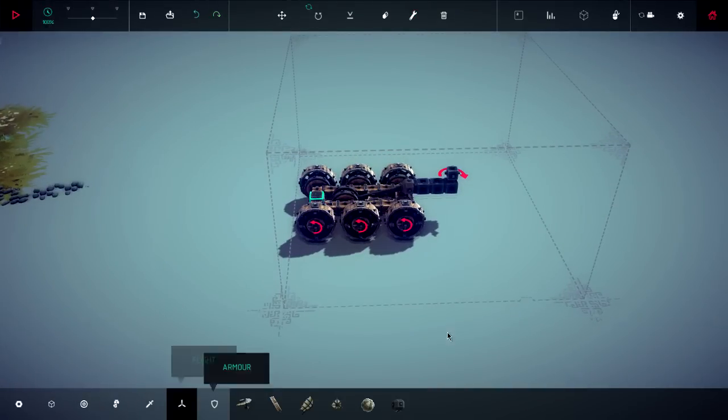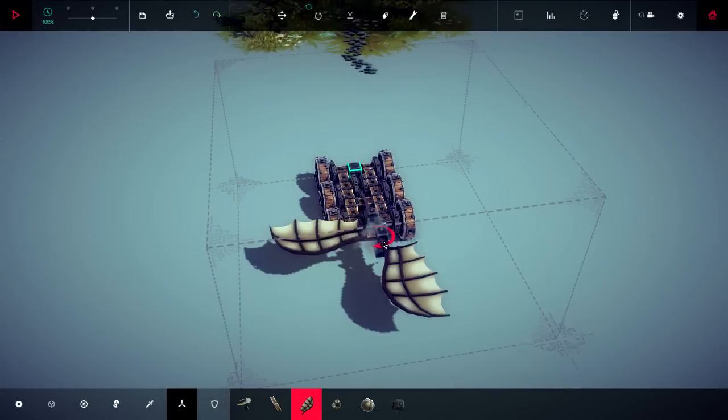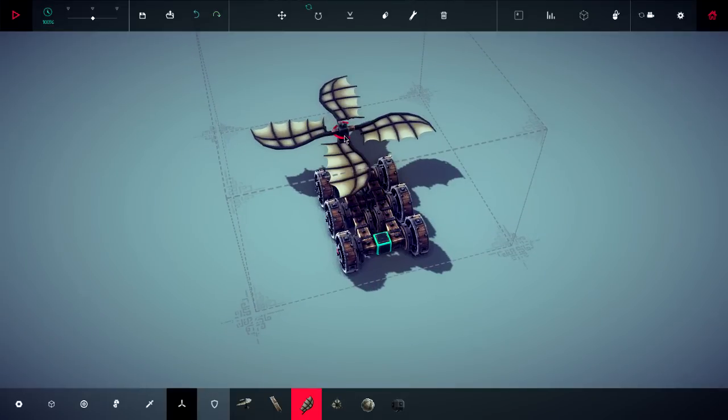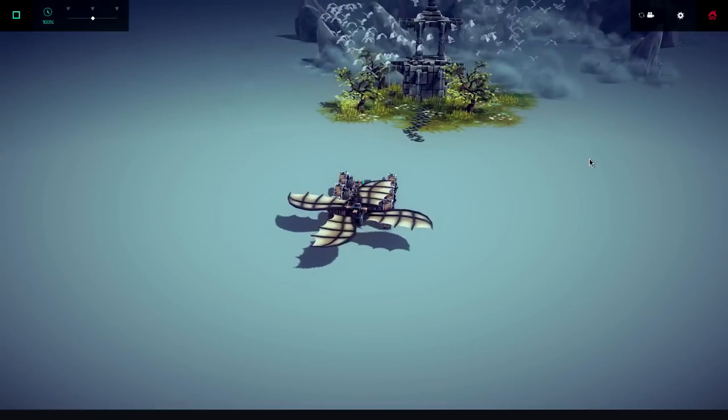And then what if we put on some wings on the side of this? So it'll just sit here and spin — got to flip that one around. It doesn't really matter, I guess. But something like that, maybe? Kind of work?